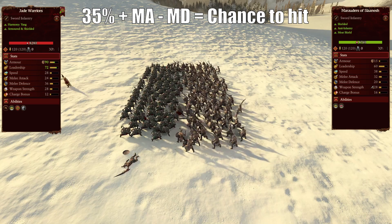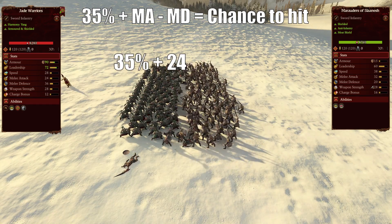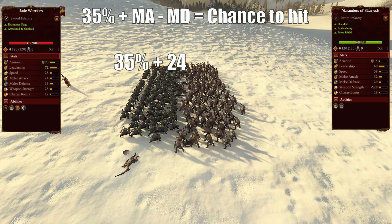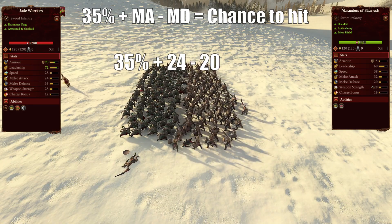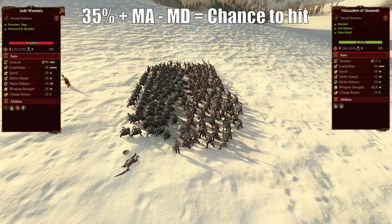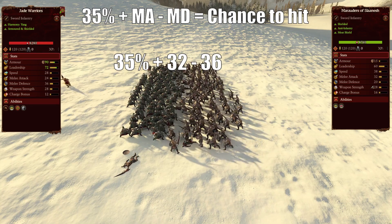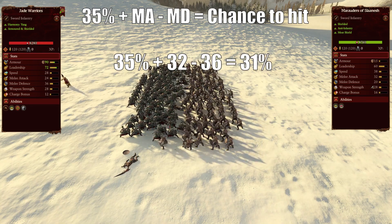For example, the Jade Warrior's chance to hit Marauders of Slaanesh is the base 35, plus their melee attack of 24, minus the Marauders' melee defense of 20, which gives them a 39% chance to hit. The Marauders of Slaanesh however have a melee attack of 32, while the Jade Warriors have a melee defense of 36, which gives them a 31% chance to hit the Jade Warriors.